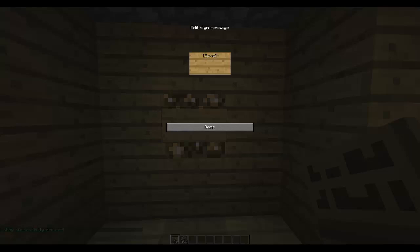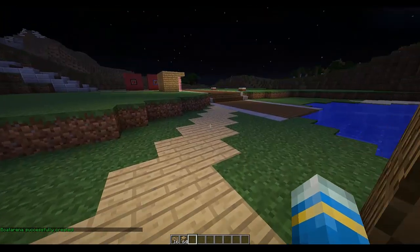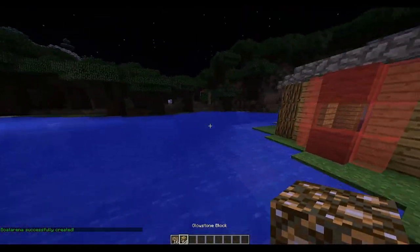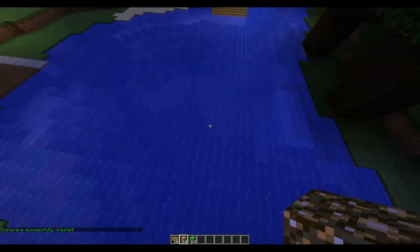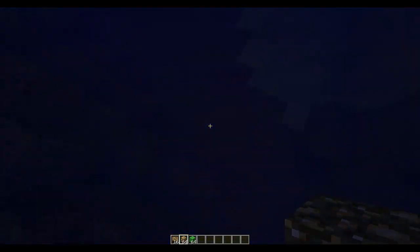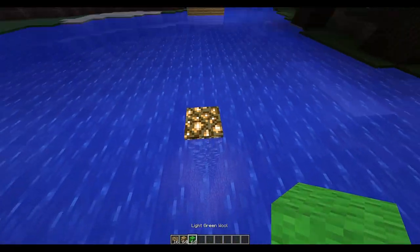There's a separate lobby for each map you create. Now let's create a sign — put on the first line in square brackets and then the name of the arena on the second line. Now let's create an ammo sign in the middle of the map.